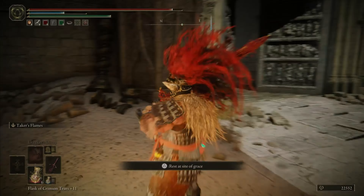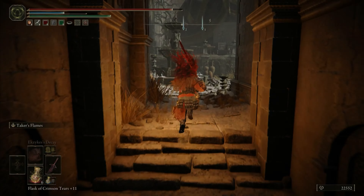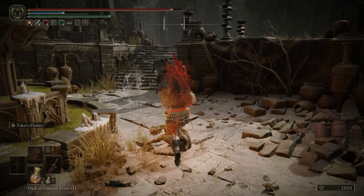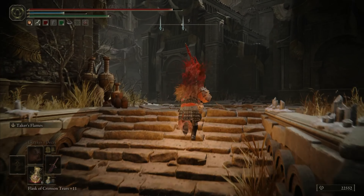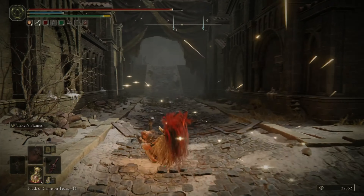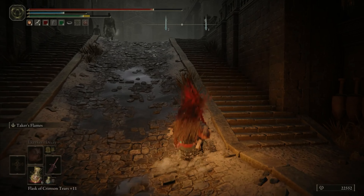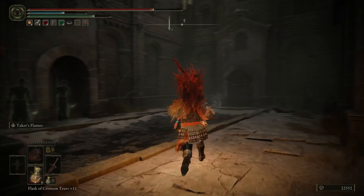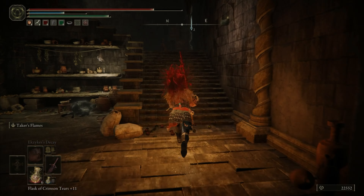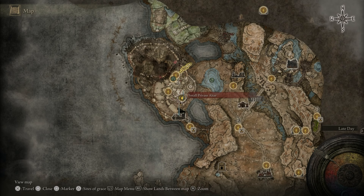From there we're going to head southeast to the Small Private Altar Site of Grace. Here we're going to make a right, and there will be a lot of enemies — dodge them. Over here make a left; there are going to be enemies attacking from on top, so dodge them because those attacks do a lot of damage. We're going to find the Site of Grace here — the Small Private Altar Site of Grace — and rest here to recover our health.